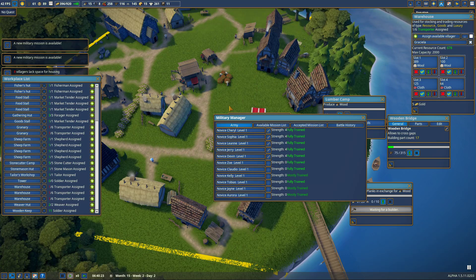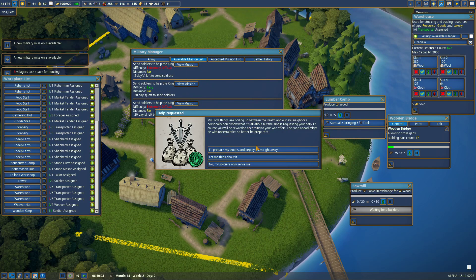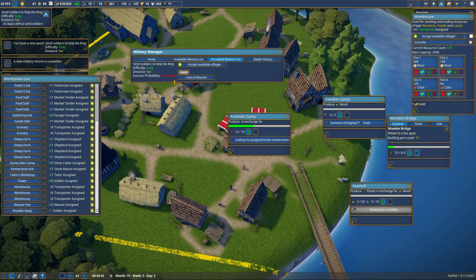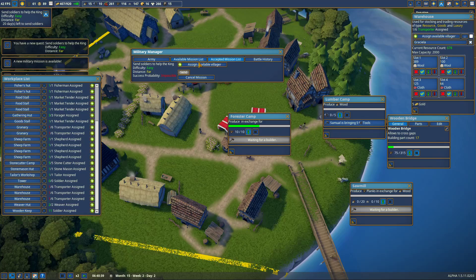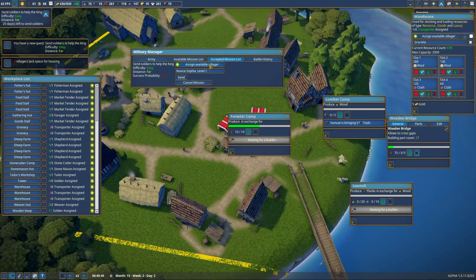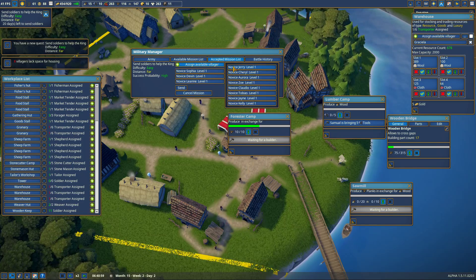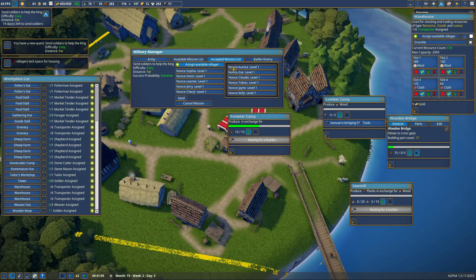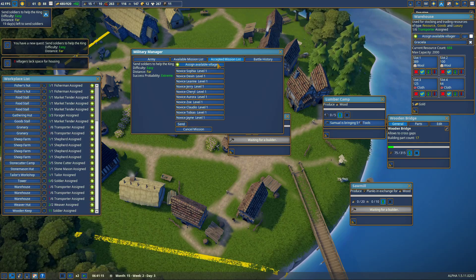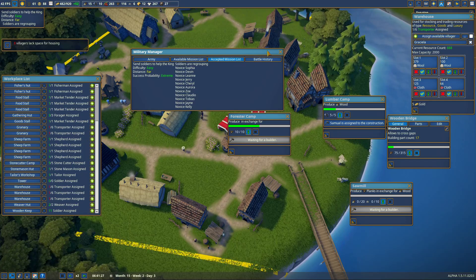Two new military missions in the queue. Let's view one — success probability: impossible. Maybe it's impossible because I don't have enough soldiers. We're sending everybody so everybody gets experience. Go off to your jobs, my little people — send!